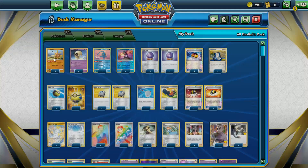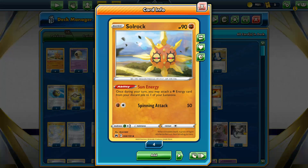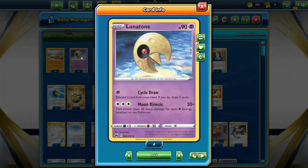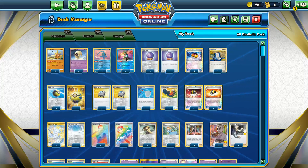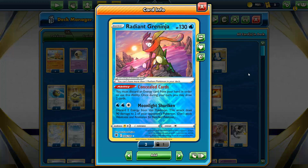Both of these Pokemon have 90 HP and 1 retreat. The weakness doesn't matter - the HP doesn't matter either because they're gonna be dying in one shot. We run 4 of these guys. Then the other 2 Pokemon are just a straightforward Raiden Greninja, which makes perfect sense in this deck as a discard outlet, giving us draw power.